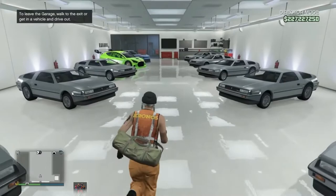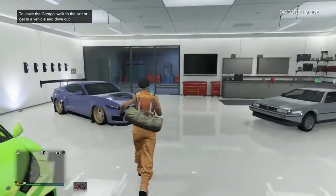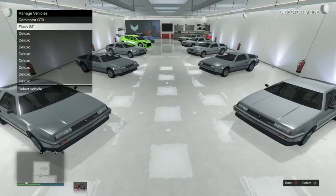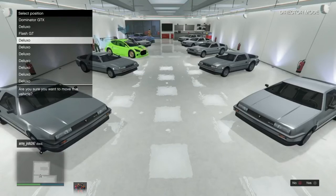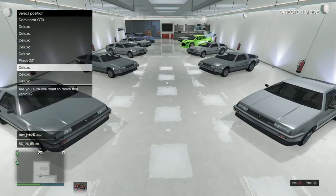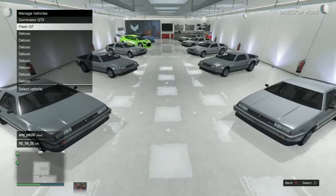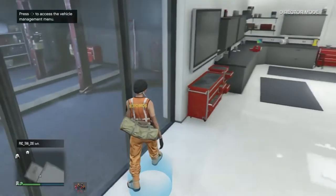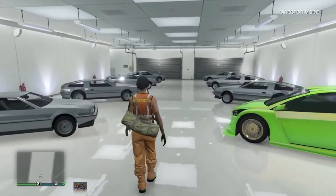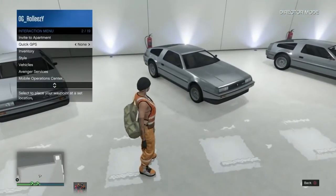Now I can go ahead and switch around the cars. This is the garage where I filled it up with Deluxos. What you need to do is make sure each Deluxo is moved over. Just grab one car and put it into every single slot — that's what I would recommend. You need to do this to all the Deluxos that you purchased. Every single car that you purchased in a garage, you need to switch them around like this. This is essential.